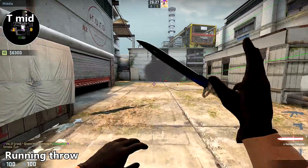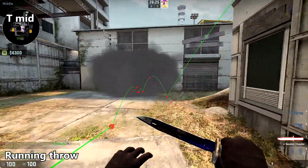And a simpler way to do the same smoke is to simply aim a little bit lower on the floor and do a running throw.